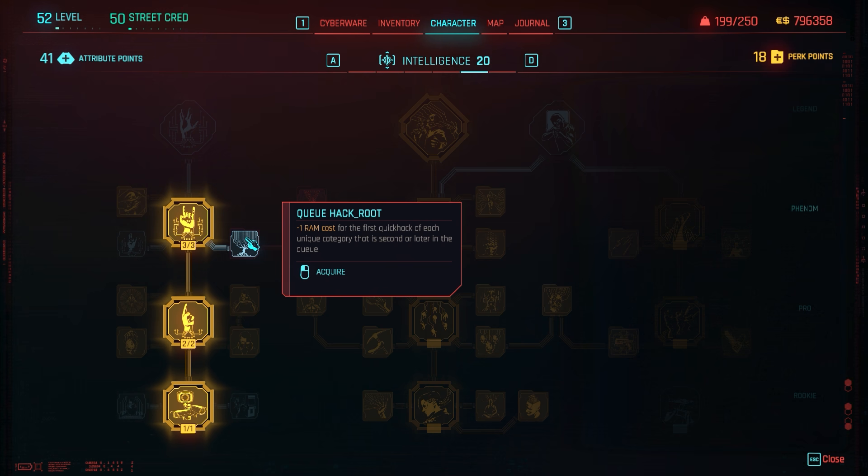Queue Hack Root: minus 1 RAM cost for the first quick hack of each unique category that is second or later in the queue. There are four categories — combat, control, covert, and ultimate. So if your second, third, and fourth queued hacks are a control, a covert, and a combat, you get minus 1 RAM for each. But if you queue control, control, combat — you only get the reduction for the first control and for the combat.